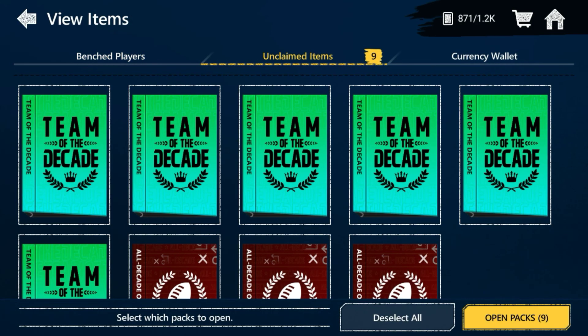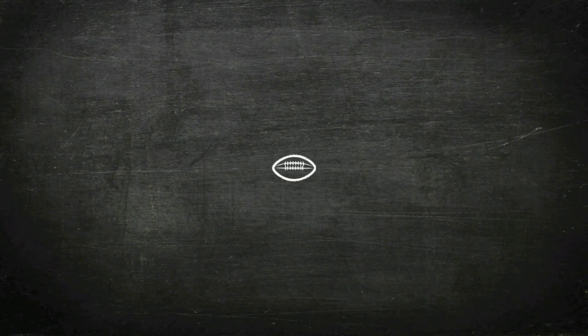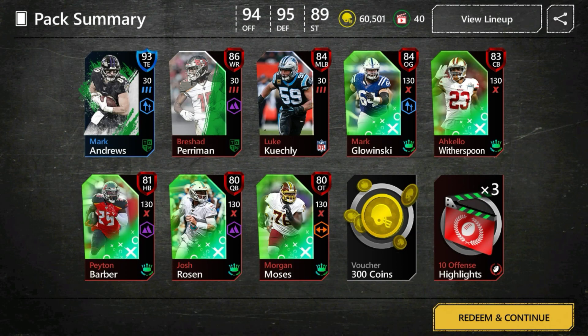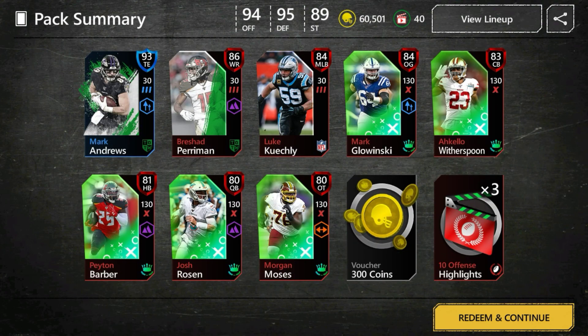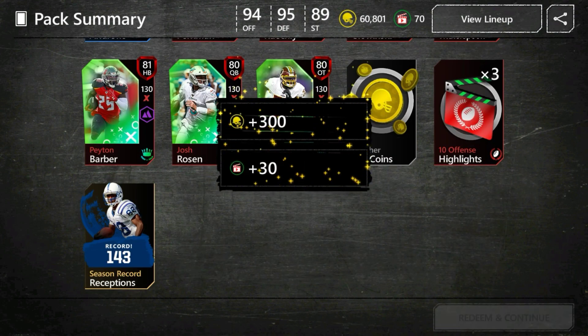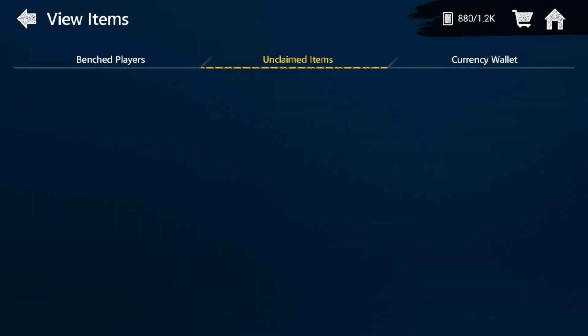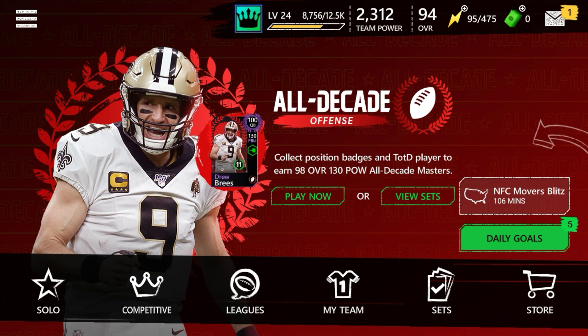If you guys want, I can open these packs right now. Let's see what we get — click open all. I pulled a 93 tight end, not bad. A bunch of 80s — I'm just probably gonna put them in the sets because I've already gotten what I wanted. I just wanted one Dez Bryant, so I'll put these guys in a set to get a chance at the 90s or even a 99. That's gonna be all for this video — thank you guys, make sure you like and subscribe!